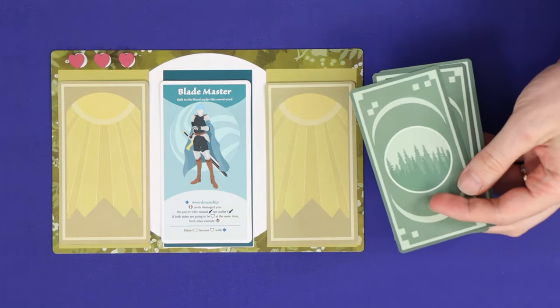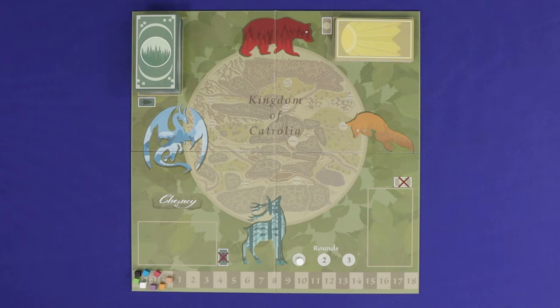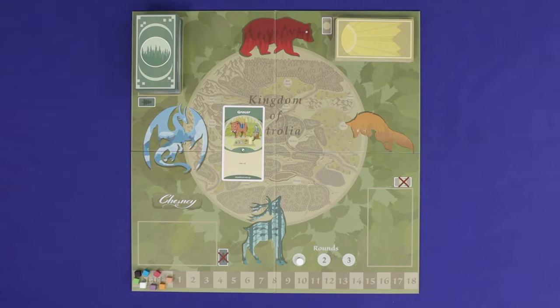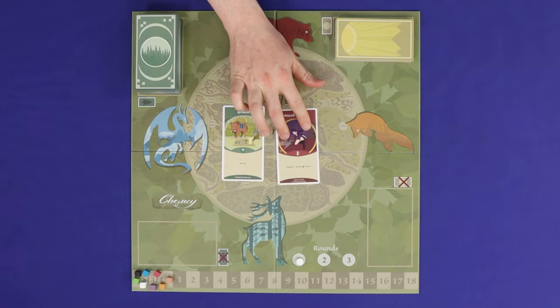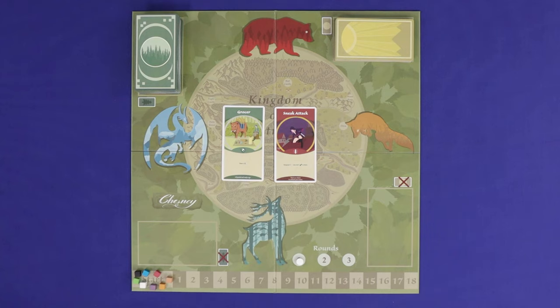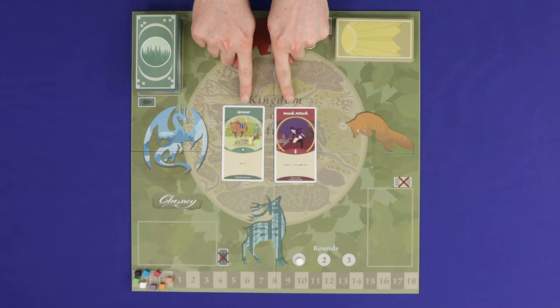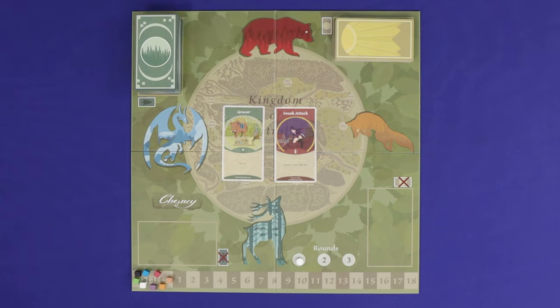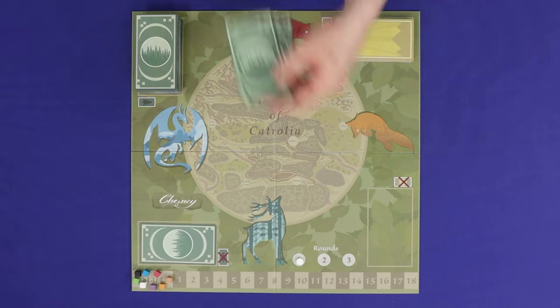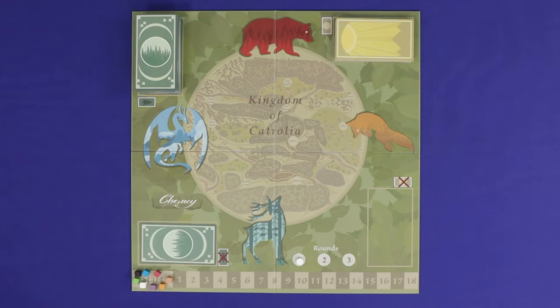Second is the action phase, which involves your action cards, and this will be the major portion of the game. There are three ways you can do this. You can play one card from your hand to the kingdom and resolve its effect. Or you can play two cards from your hand to the kingdom and resolve their effects one after the other — if you do this, your cards must be different colours, one green and one red. Your third option is to discard a card from hand face down to the discard pile. You must choose one of these options; the action phase is not optional.